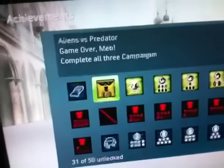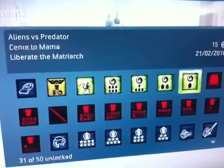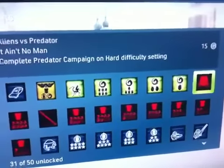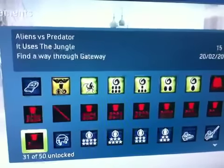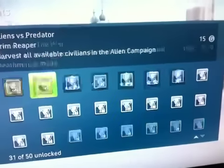As you can see going through the achievements — I've completed all three campaigns. The ones marked green are the Alien, which shows it's actually just 4 missions. I completed the game on hard for all campaigns. The Predator has quite a few missions, and there's the Marines — not that long either. The yellow ones are what I've still got to do, which will be a bit of a challenge.